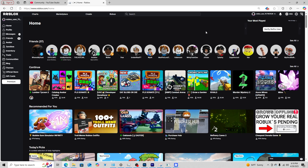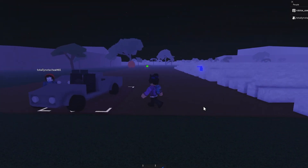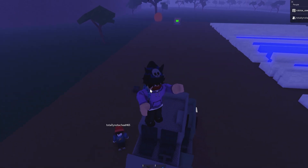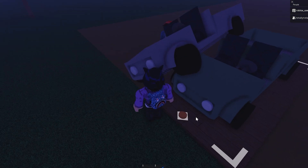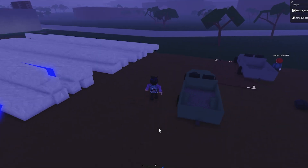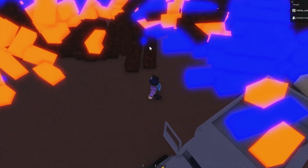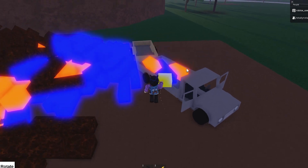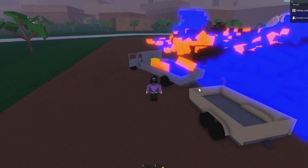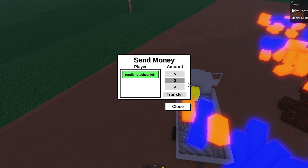Now I'm going to do this dupe glitch with a piece of wood to show you how to dupe wood. The wood dupe is very similar. I would do a piece of spookwood but it's so heavy I don't feel like going through that. I've got this yellow wood right here — let's say we want to dupe all this. It's pretty much the same process but a little bit different.